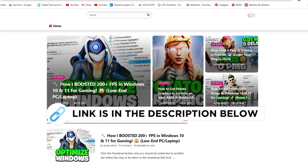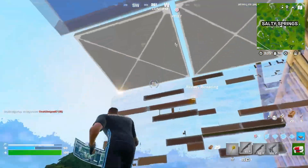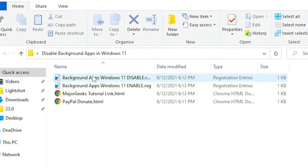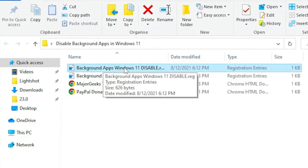Download these files on your PC — you can find them on my official website through the link in my description. Now, here we have disable background apps for Windows 11, but it also works with Windows 10, so don't worry. Double-tap on the disable option and install this registry file on your PC. This will disable all background running applications on your Windows.